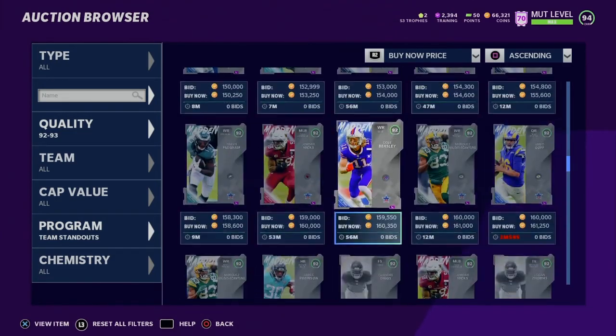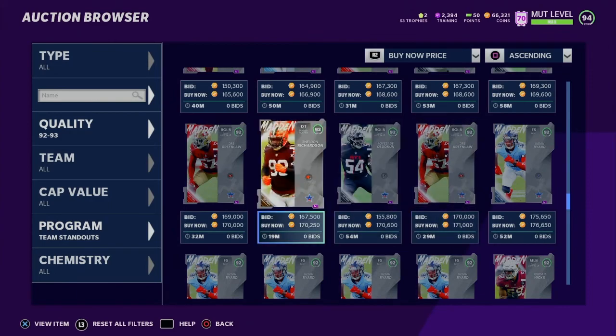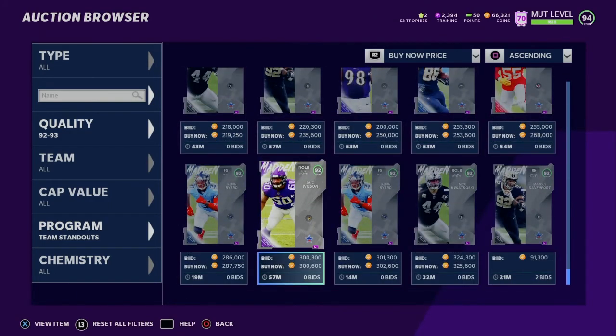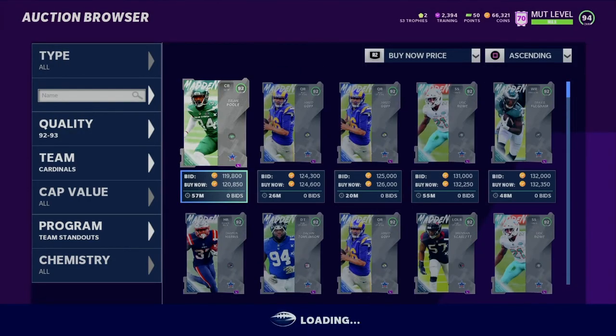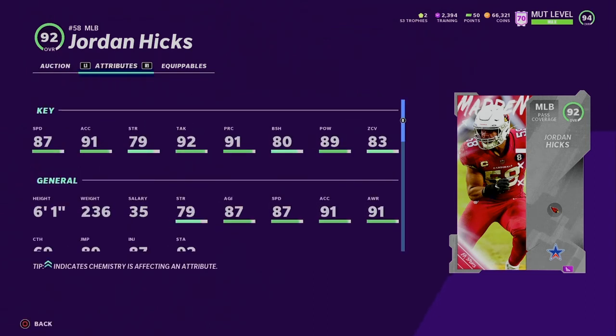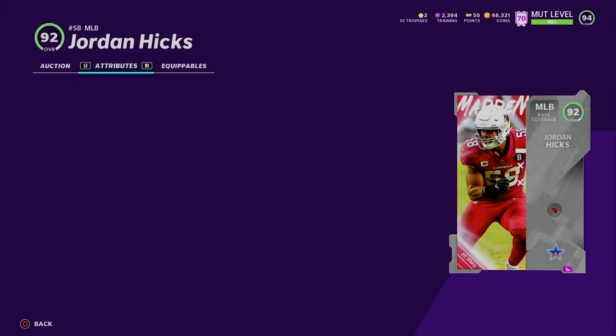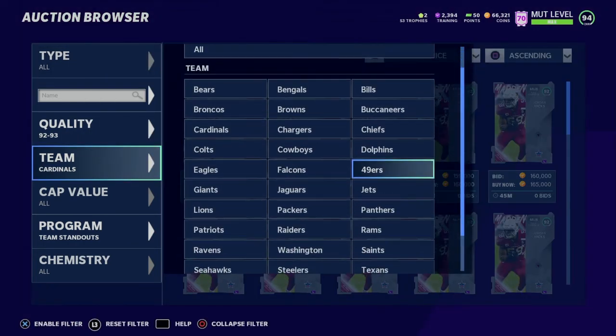The Cowboys got a lot of good upgrades — they got Cole Beasley and I think it was Trevon Diggs. Anyway, we can look at the Cardinals because that's my theme team — my half-and-half theme team. If you guys are thinking about doing half and half for a theme team, do it. It's worth it, especially if you're doing Cardinals and 49ers. It turns out absolutely insane on my team. I can't wait to pick him up, same with Dre Greenlaw. Let's look at his stats and then go to Trevon Diggs to follow it out. Dre Greenlaw finally got a card — I'm glad he finally got a card.